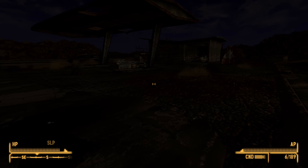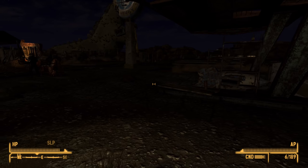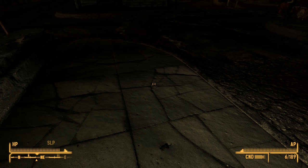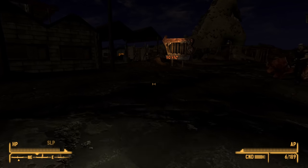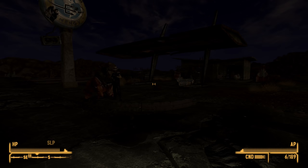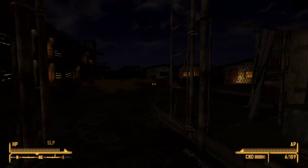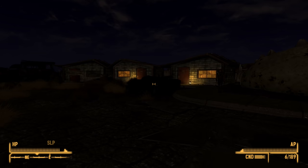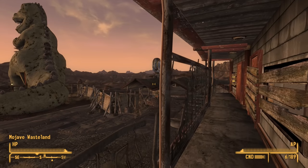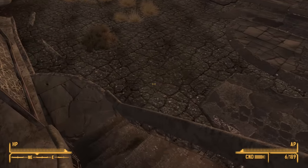Of course, while I do have the Pip-Boy, back in Fallout 3 and New Vegas your Pip-Boy light was really weird — the light was only really, really close to it, a really weird localized light source. Light doesn't really work like this, but that's how it works in Fallout 3 and New Vegas. So the Pip-Boy light is basically useless. We've slept through to the following morning so I can actually see what's going on.